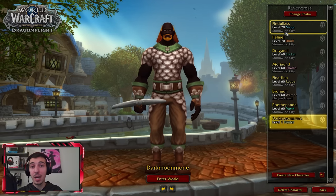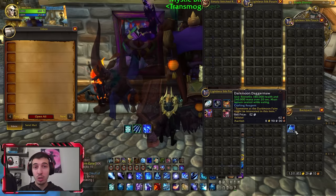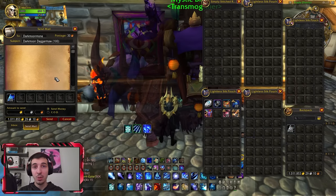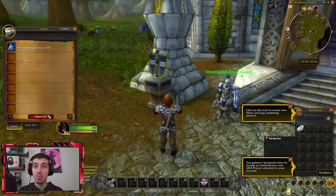Once you've created your character, hop back into your main character, then purchase 100 Darkmoon Dagger Mawls with your character — this will cost you about 900 gold at the moment. Send these Darkmoon Dagger Mawls to the new character you have created, and go back and log into your new character.